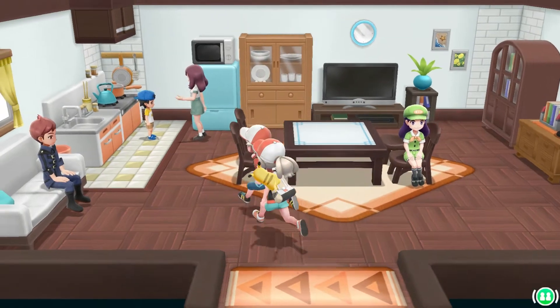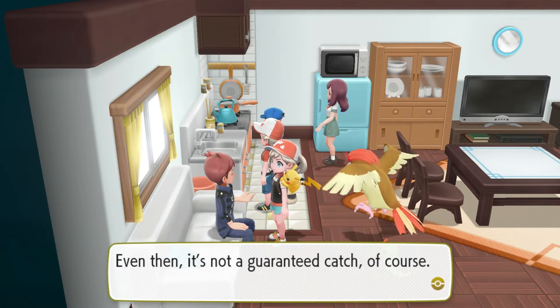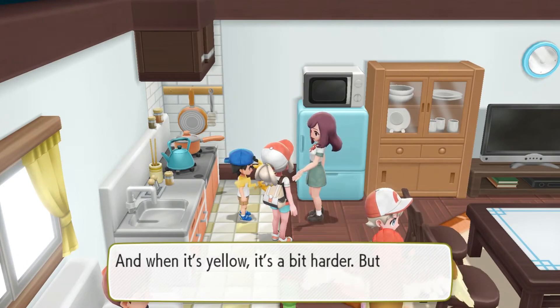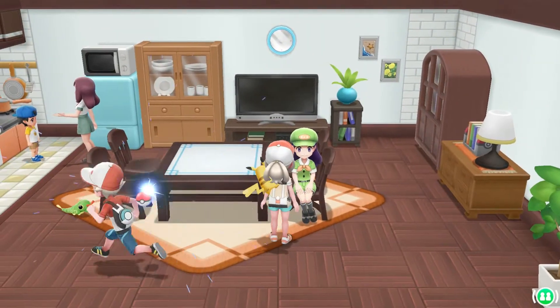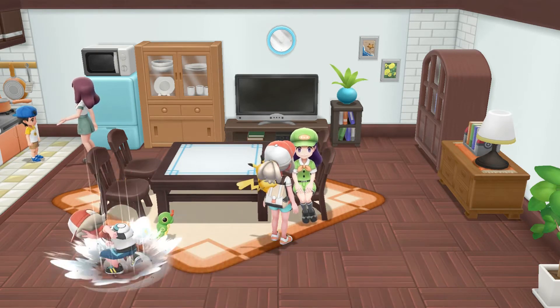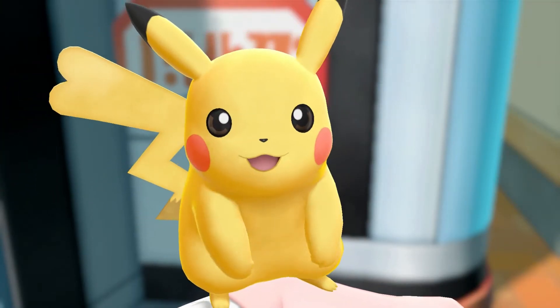This is the fisherman's house. These NPCs are all interested in fishing. One mentions you have a better chance of catching a Pokemon with a Great Ball than a Poke Ball, though it's still not guaranteed — just like in Pokemon GO. When the ring's color is green it's easy, yellow is harder, and red is super hard. Another NPC explains that Nab Berries calm wild Pokemon down.